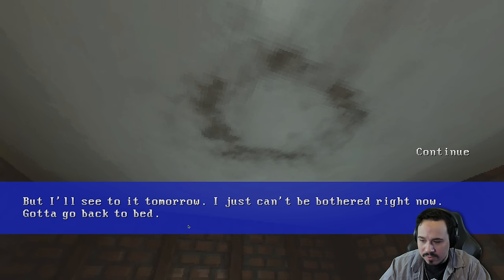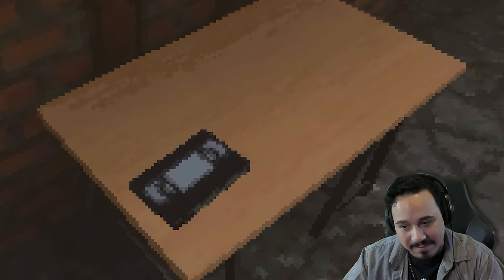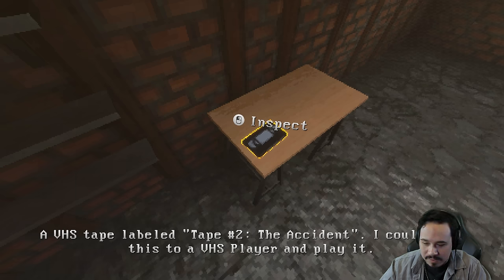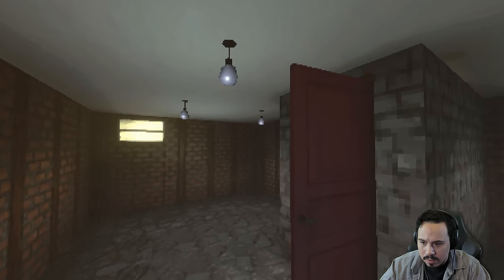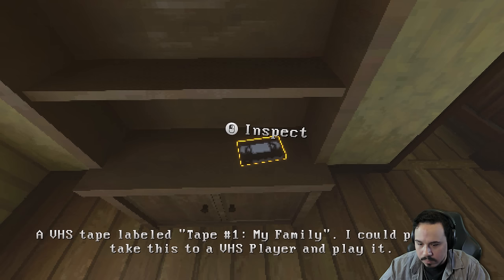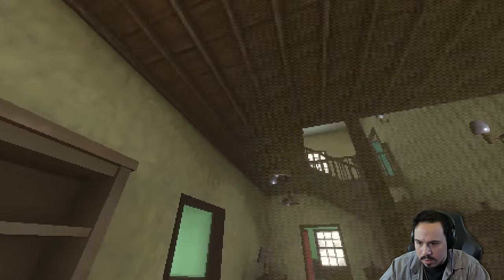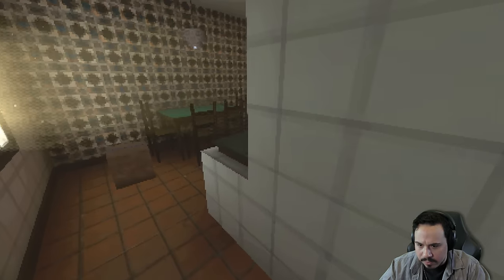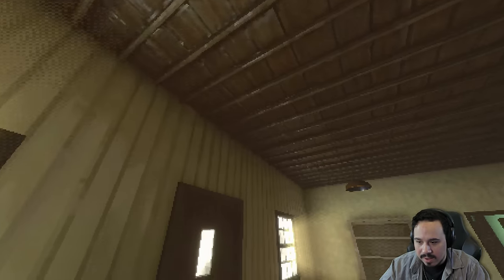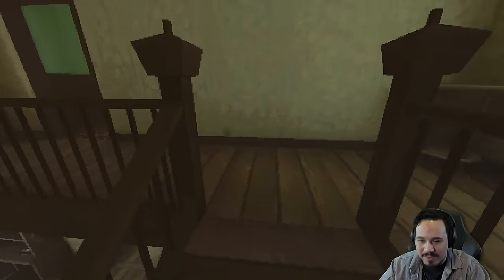I'll see to it tomorrow — I just can't be bothered right now. Gotta go back to bed. And what is this tape? VHS tape labeled 'Tape 2 — The Accident.' I could take this to a VHS player and play it. And there's another one here too — number one, 'My Family.' Where's the VHS player though? Gotta be right here. I'm gonna go back to bed — that's what my character said. I'll figure out this mystery in the morning.